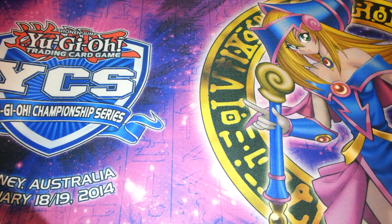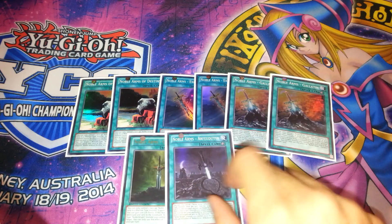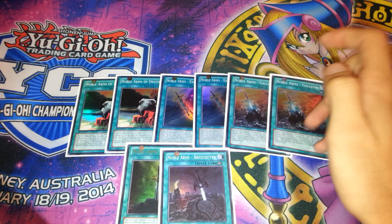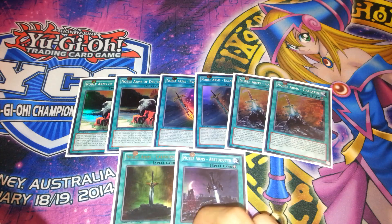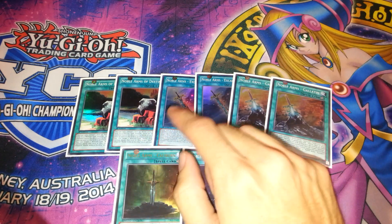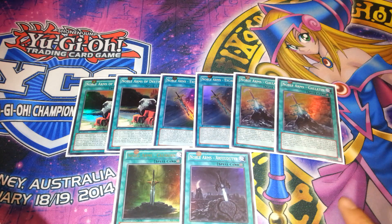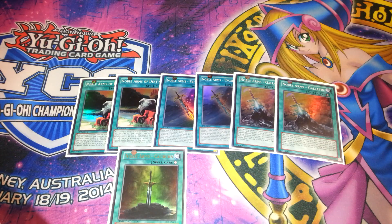For the spells and Noble Arms cards, I play two Noble Arms of Destiny, two Excaliburn, two Gallatin, one Caliburn, and one Arfeudutyr. You should always play at maximum two of any of them because you can only control one Destiny on the field - same with Gallatin, Caliburn, and Arfeudutyr. With Excaliburn you can control more than one on the field. With Arfeudutyr and Caliburn, it's better to play them at one because their effects aren't that great. Once you search them with Bors and they're in the graveyard or hand, they really just help your XYZ plays. Destiny, once per turn, protects your monsters from battle and card effects. Excaliburn prevents your monsters from being targeted. Gallatin, when equipped, gains 1000 attack but your monster loses 200 attack every standby phase. Caliburn gains a solid 500 and once per turn you can gain 500 life points. Arfeudutyr destroys a set card when your monster loses 500 attack.